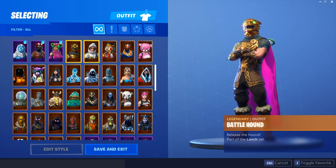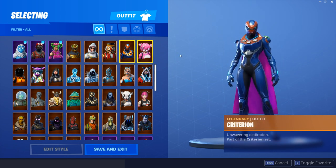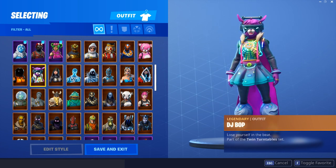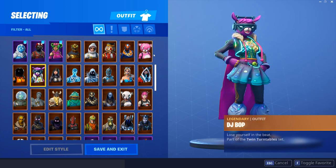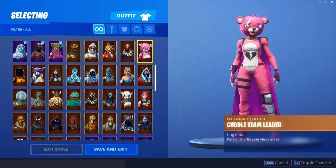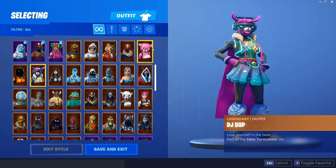So this guy has a ton of different legendary skins. He has the Battlehound, Chomp Senior, Crackshot, Criterion which I rarely see, the Cuddle Team Leader, he has the Dark Vanguard, and the DJ Bop. Which one do you like more - DJ Bop or the Cuddle Team Leader? I can definitely see the inspiration from DJ Bop to the Cuddle Team Leader - that means we basically have five reskins of the Cuddle Team Leader in this game. That is just stupid.